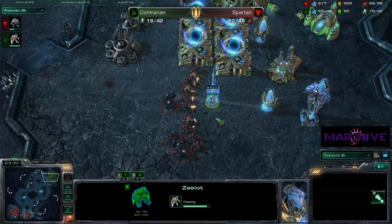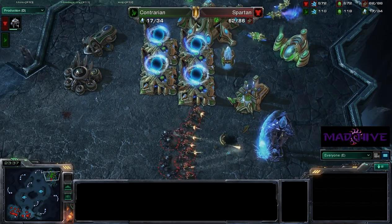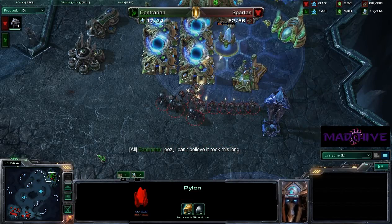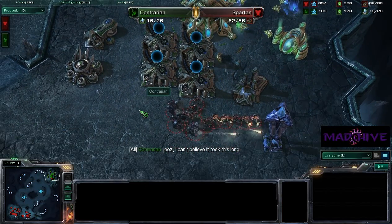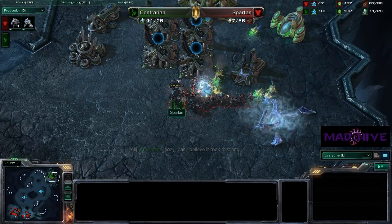He's just going to try the zealot now, but if they focus down on that zealot, he's not going to last very long. I would just go for the pylon — that's the last pylon. He takes this out, and apparently Contrarian thinks that was a very long game. Well, I hope you enjoyed game one, because I'm pretty sure this is over now. This one is going to go to Spartan, so he will be up 1-0 in the series.